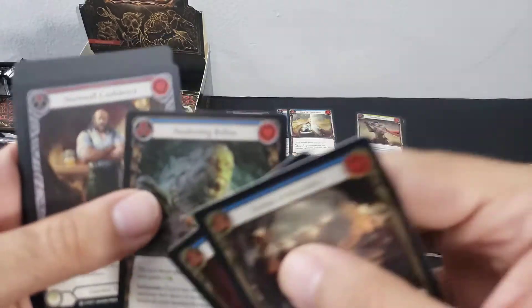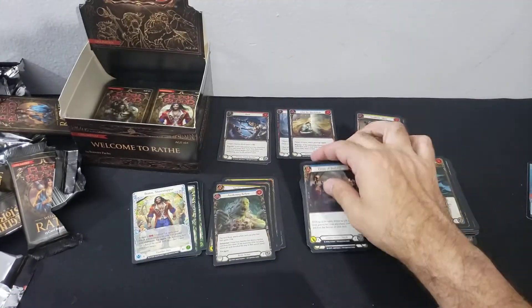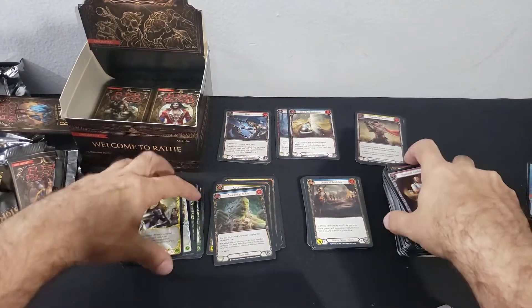Awakening Bellow common foil, token Young Dorinthia, and the Ninja Dagger.